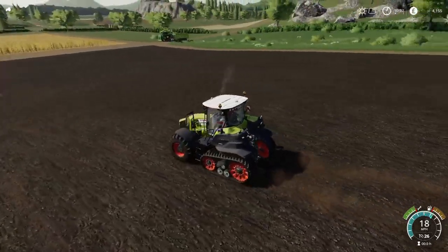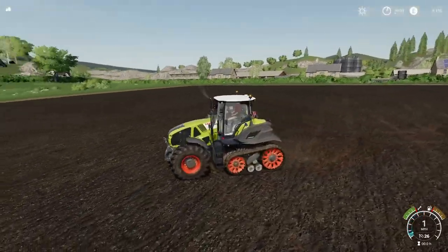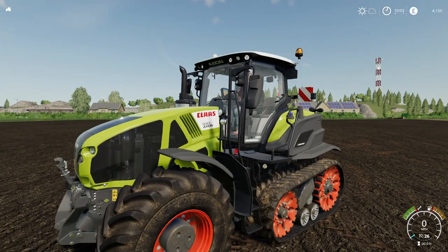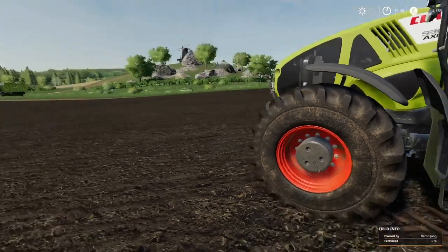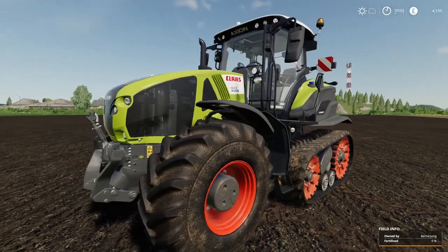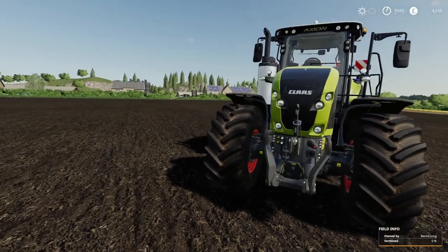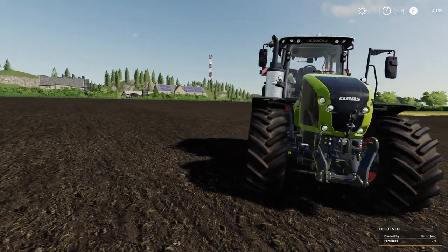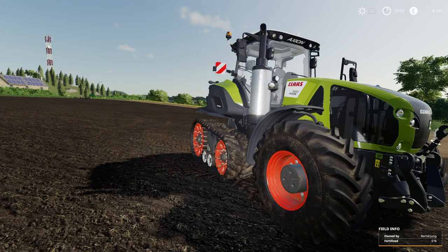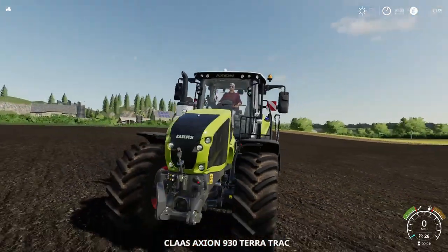If you want the larger engine setup, the 960 option gives you 445 horsepower. The extra upgrade on initial leasing is only about a grand extra, so you might as well have it. The extra horsepower costs an extra £35,000 bringing it to just over £400,000 total, but large tractors are large money — simple as that.